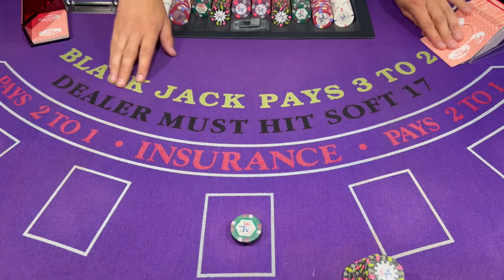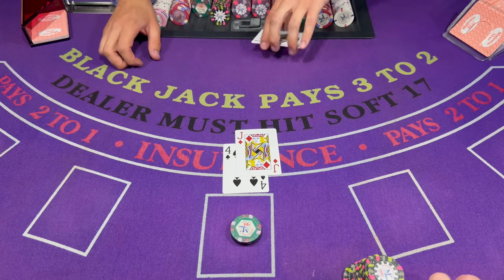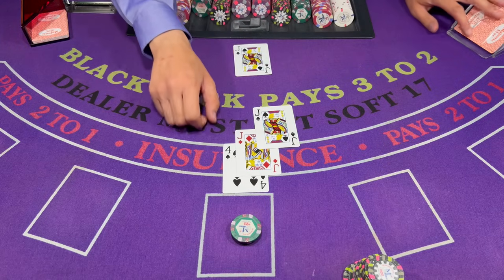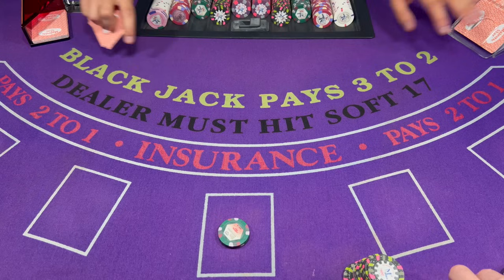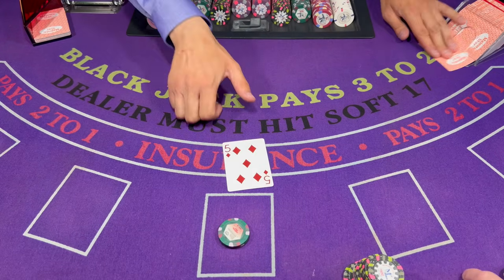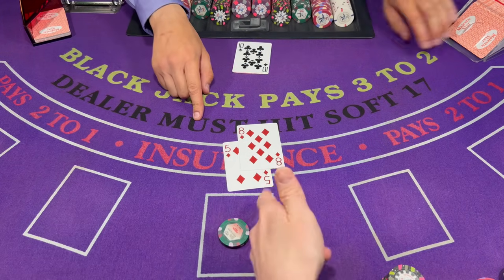Okay, we'll keep it at $75 for the next hand here. 14 is going to be a tough one. Oh — down 50. That's it.